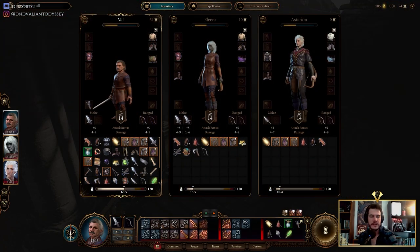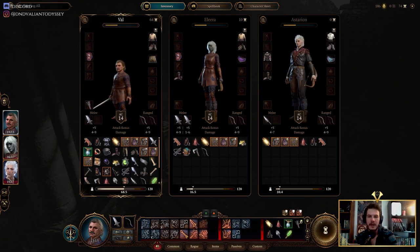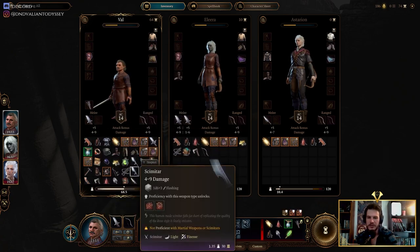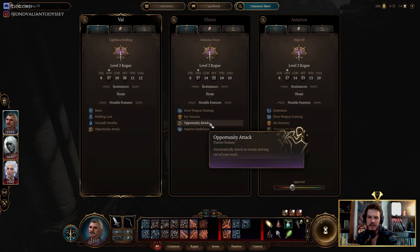Hey everybody, this is our rogue run — the official Valiant Odyssey podcast rogue run of Aldersgate 3. Hello everybody, these are our three rogues: we have Val, Alira, and Astirian — our assassin, our thief, and our arcane trickster. His inventory is rather full for a halfling. I just realized I made a character with no dark vision.